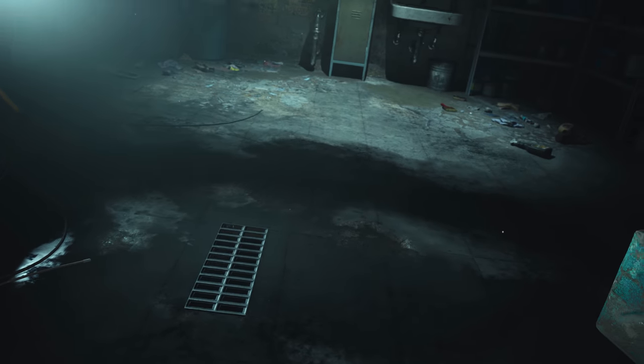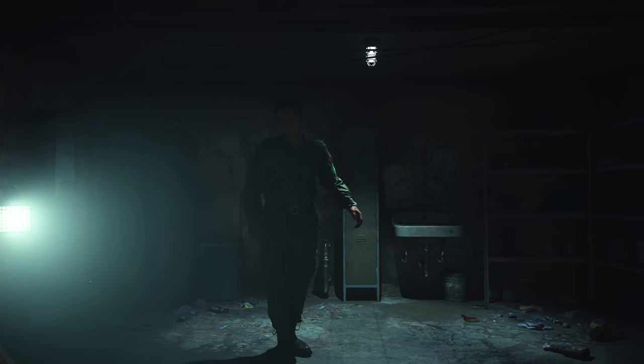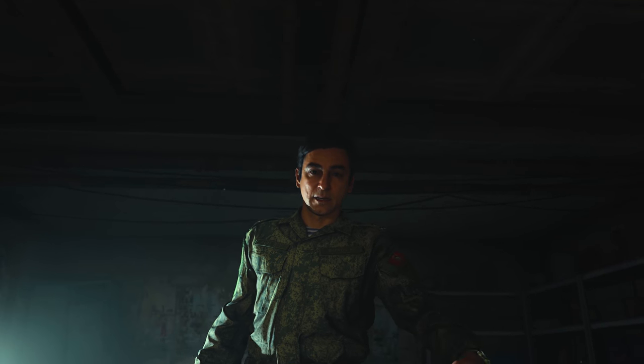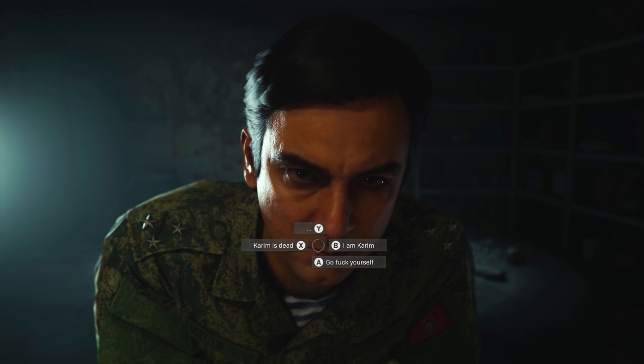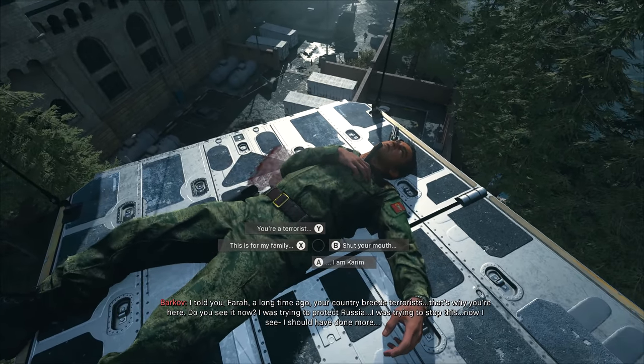Fast forwarding a couple of missions to Captive. This mission sees you take on the role of Farah as she is interrogated by General Barkov. During your interrogation, Barkov will ask you several questions. If you're not feeling talkative, pressing the fire button will cause Farah to spit on Barkov. The same can also be done during the game's final mission, before kicking Barkov off of a helicopter.